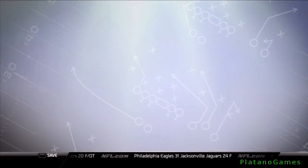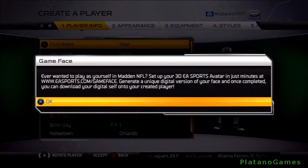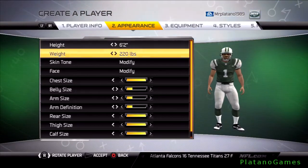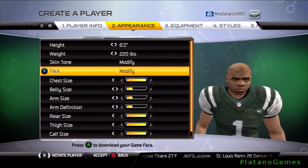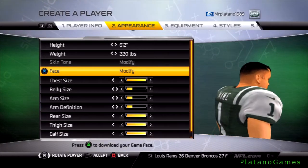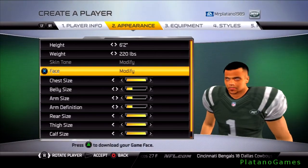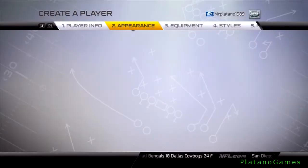I go to the create a player option. It's supposed to be my face — okay, that is not my face. Press triangle. I already have the latest game face. There you go. Very entertaining stuff. I'm not going to mess with the creating options right now. So that's it — that's the main menu.